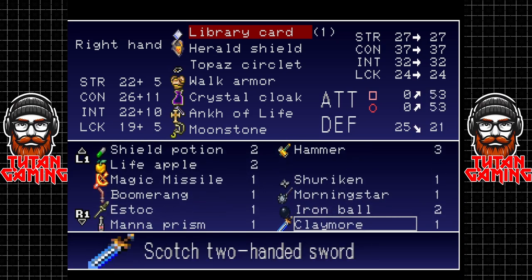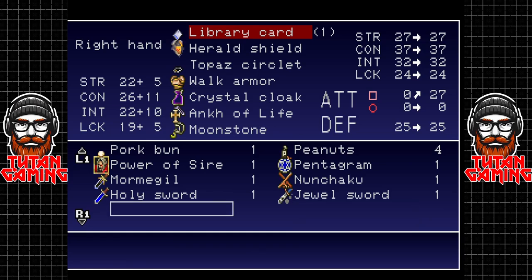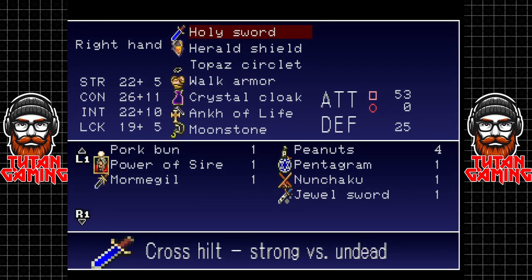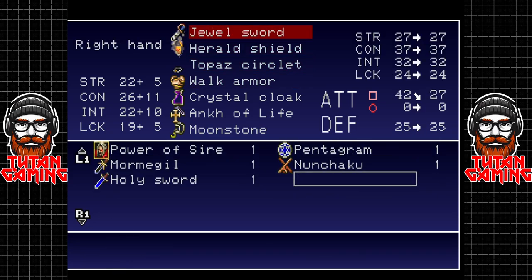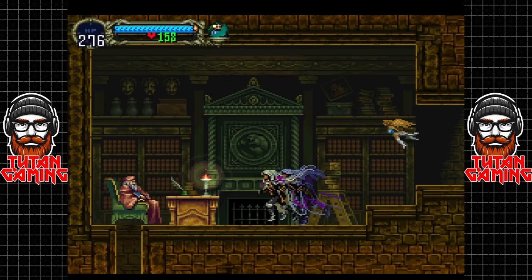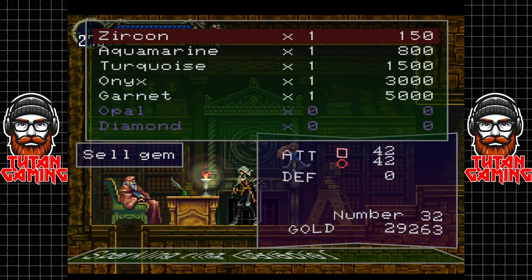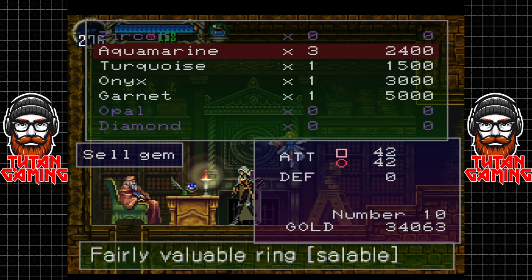What weapon were we using? The gem sword. Actually that's the holy sword - not the jewel sword. There we go, excellent. Let's go see the library guy. What can I do for you? You can buy my gems - you can buy all of my gems for a not insignificant amount of money apparently.